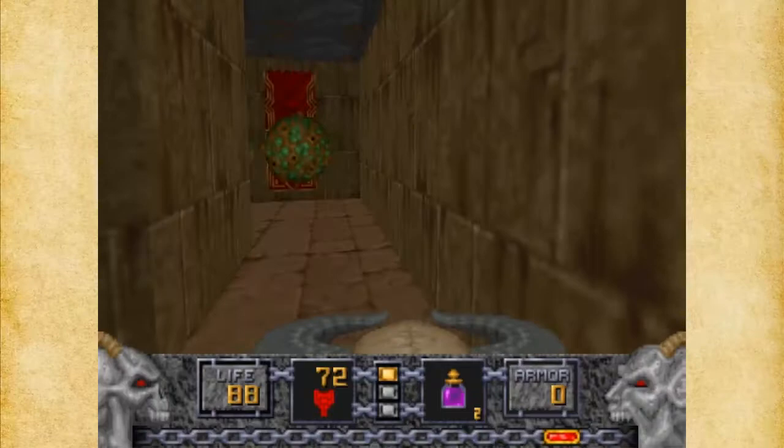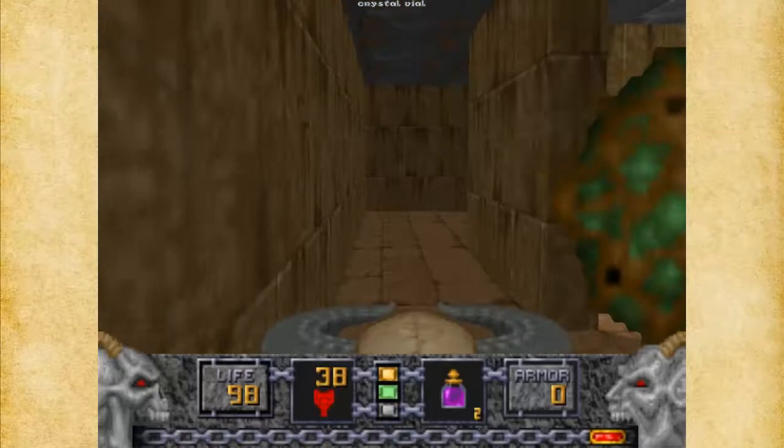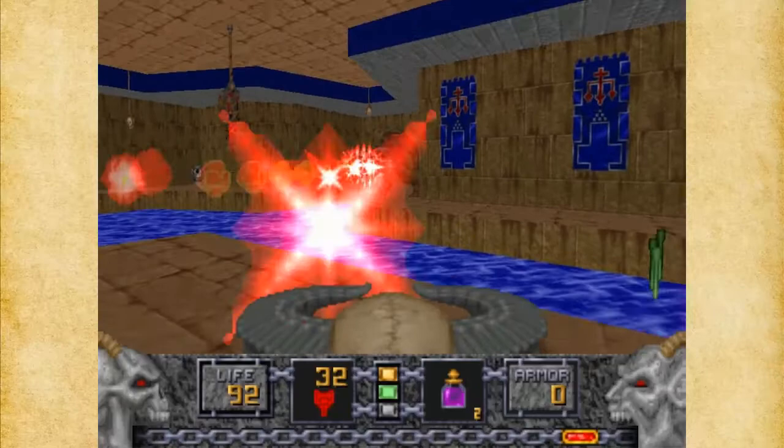I'm going to get out of here as quickly as I can and grab some health. They kind of hide the green key away from you like that — they trick you. It's kind of clever that they do that. But watch out, because there are a couple of Disciples of the Sparrow around here that we'd like to take care of, and another Were-Minotaur.